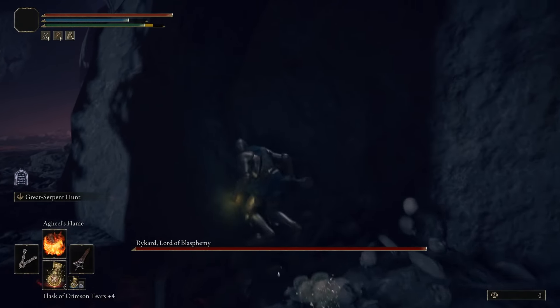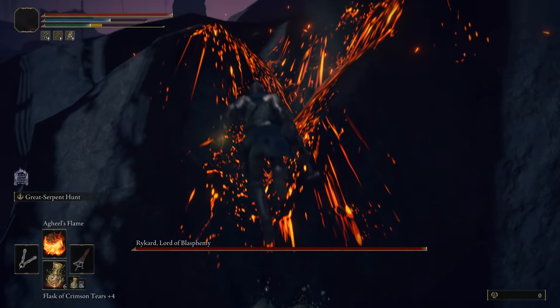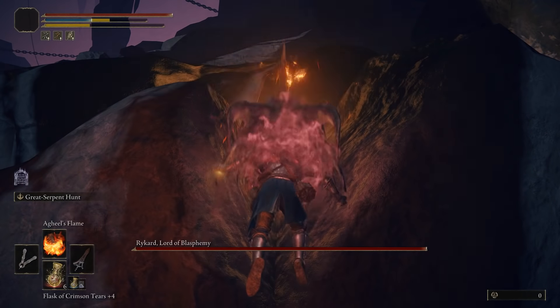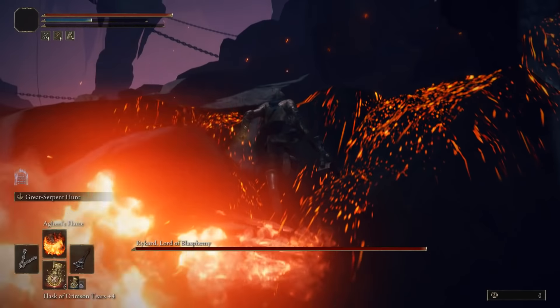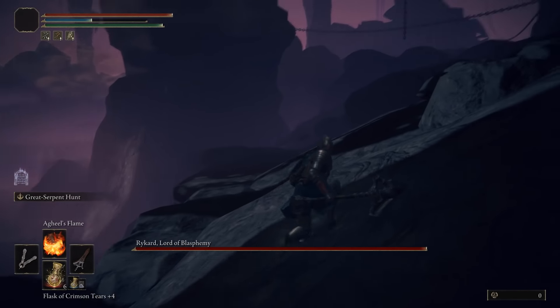You can use the Agheel's Flame twice in a row to guarantee getting up there, but one cast should be all you need. Once you are back up, it's best to stay around the flat area this time, as you have more space here to avoid the only attack that can reach you in phase 2.